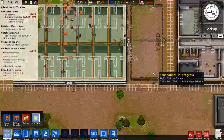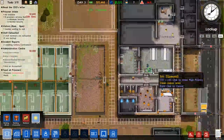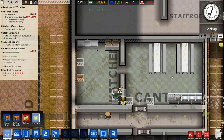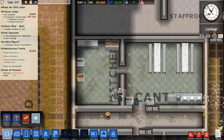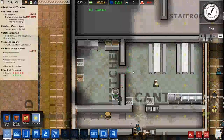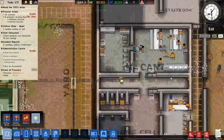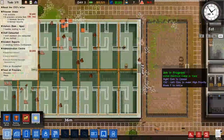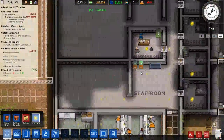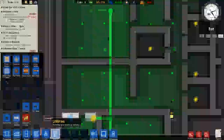Come on guys, quicker, faster, stronger! I probably need to put in some more tables in there too — we could probably fit one more right there, maybe one along the front. Administration is done right? Office needs lights — where are my lights?